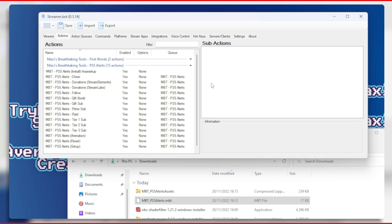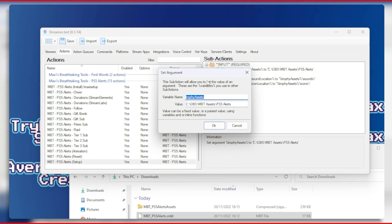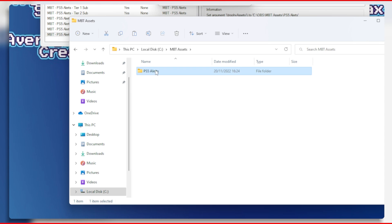Next we will need to set the location where the assets are so they are loaded correctly. Go to the mbt_ps5alerts setup action and then double click on the sub action under the section where it says input required. Change the value of the trophy assets argument.